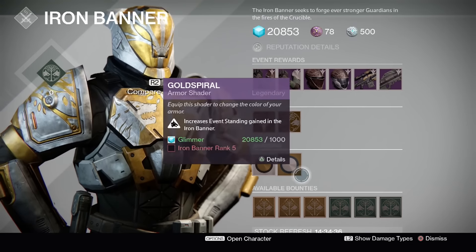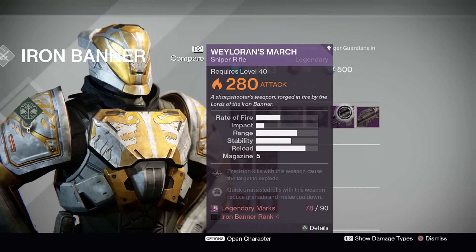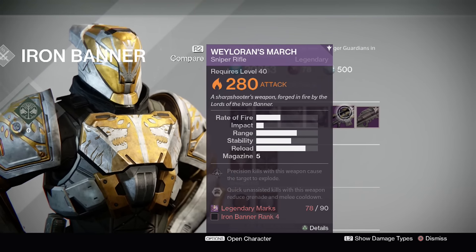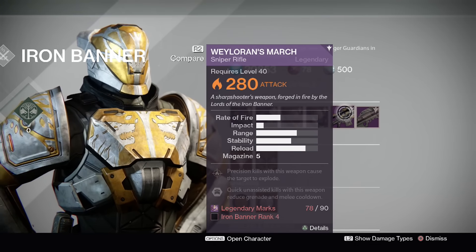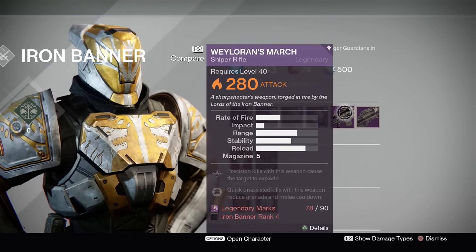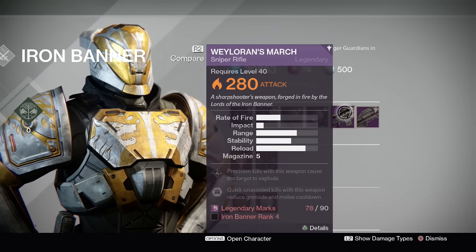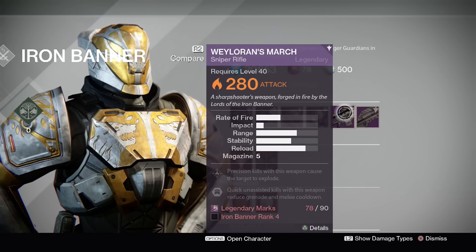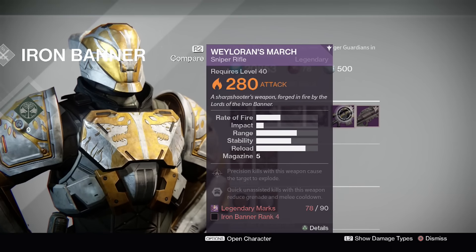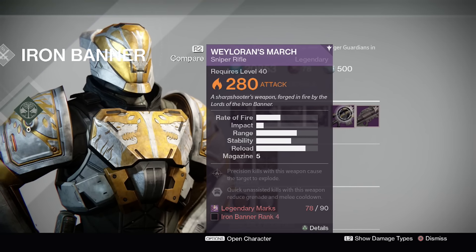What's worth mentioning is that the Laurine's March is actually a pretty reliable weapon. If I recall correctly, this thing hits for a hundred to the body, meaning a perfect quick rate of fire — double tap puts them down in two shots to the body. You can use this thing almost like a scout rifle, and I know that's a scary thought seeing as how there's just that much special ammo out there. This thing has about the same rate of fire as like a First Curse, and that's something worth noting.